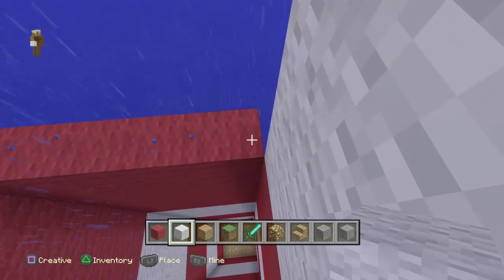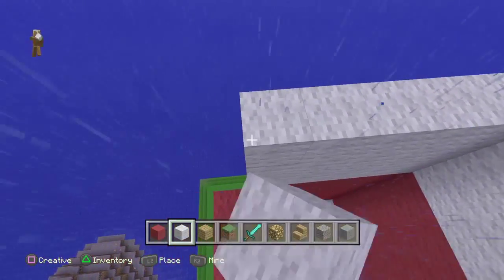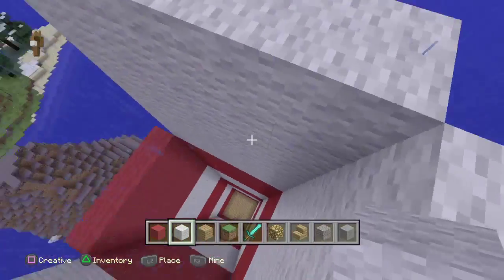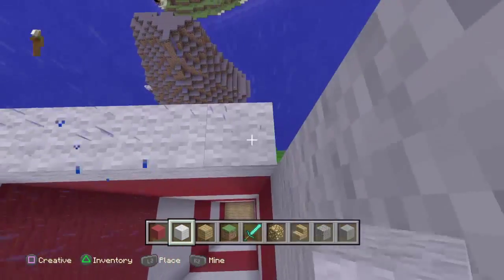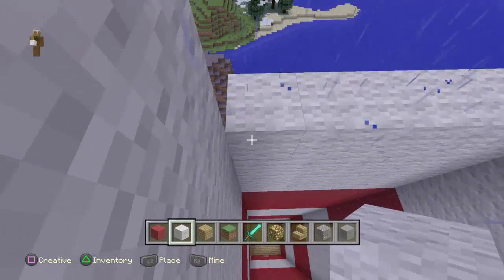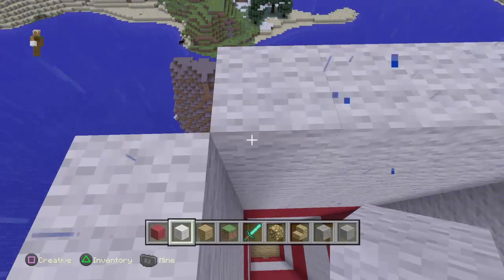In the Ocean Monument it consists of new blocks called prismarine, sea lanterns, a block of gold, wet sponge, and obviously water. I think it also consists of some chests with stuff, but I'm not too sure. This is a 1.8 feature, so if you didn't watch my video from yesterday, I tweeted that these 1.8 features — including the Ocean Monument and Guardians — are probably going to be included.